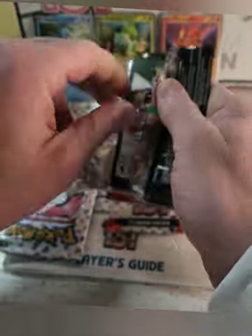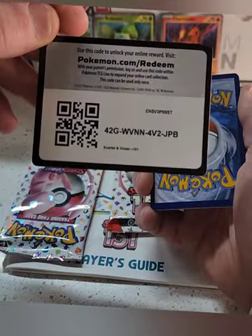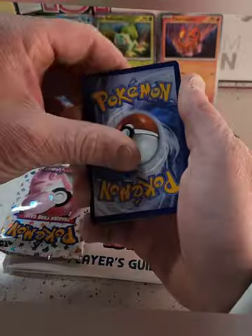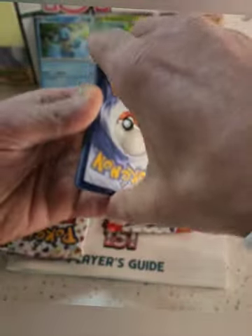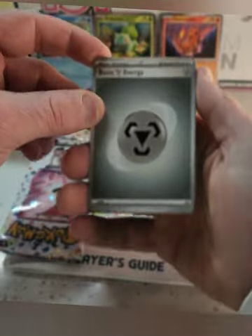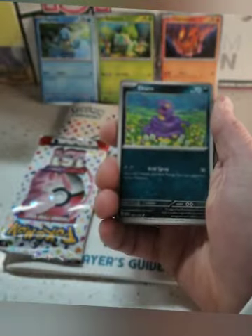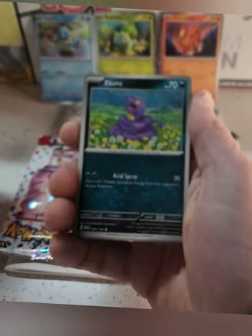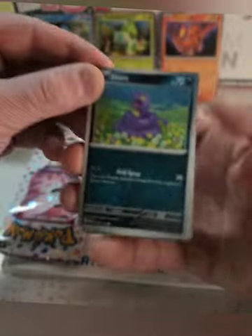Hopefully I get a god pack in here, that'd be very nice. Code card. One from the back — go lightning. Nah. Ekans. I'm not sure what's going on with this focus, not looking too crash hot.